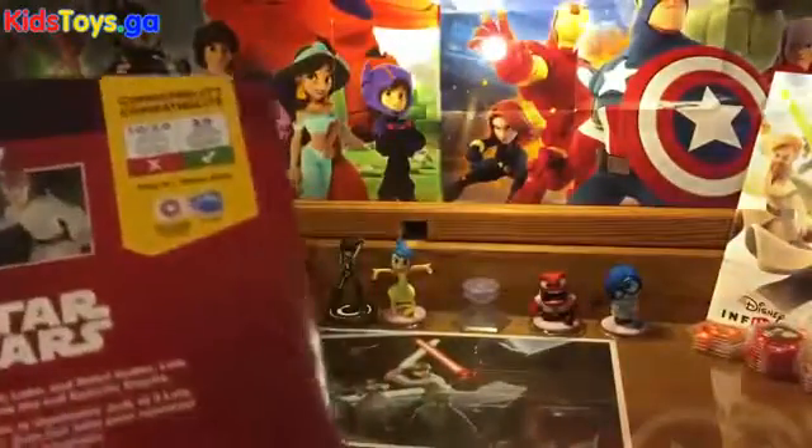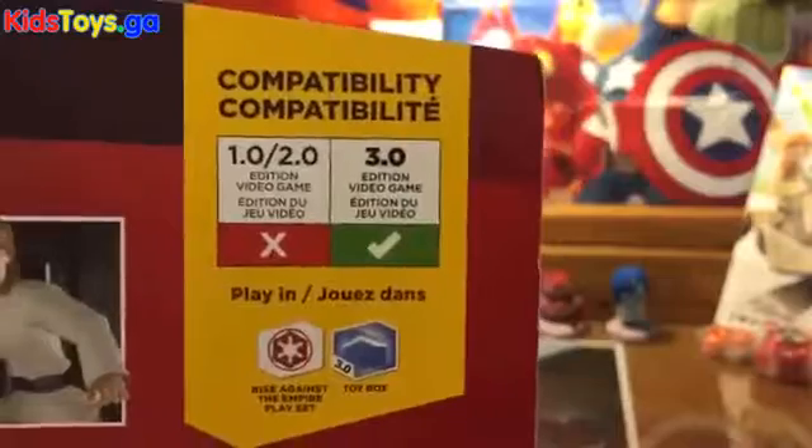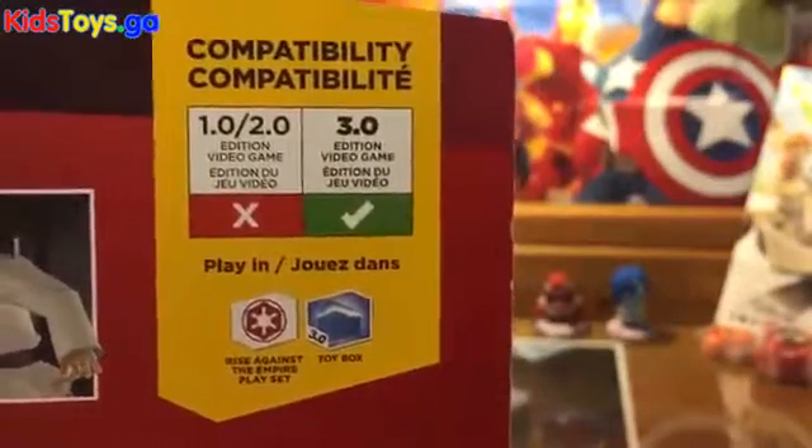There's the artwork. It's hard to see because it's hidden behind Luke, but there's the Millennium Falcon there. There's an X-Wing and TIE Fighter. Let's take a look at the back. Here we go — Luke and Leia. Let's read the details. Here's the logo for the Rise Against the Empire playset.